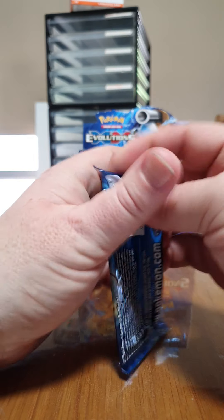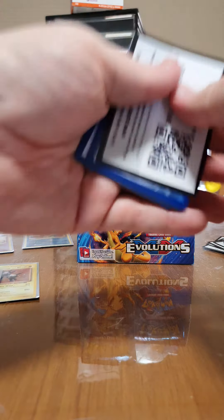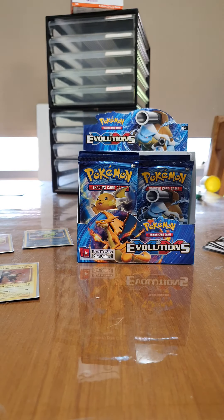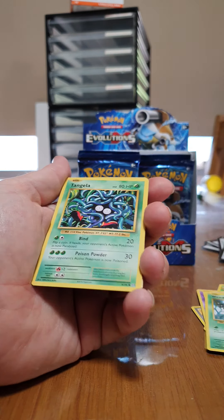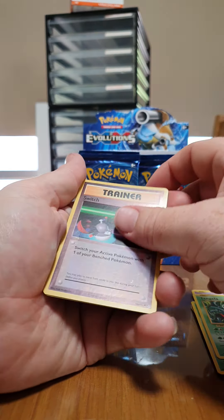I've only got a couple packs left so I'm just going to smash through it. There's the code — one, two, three. Haunter, Kakuna, Magikarp, Gastly, Sandrew, Weedle, Tangela, Reverse Holo, and an Arcanine.